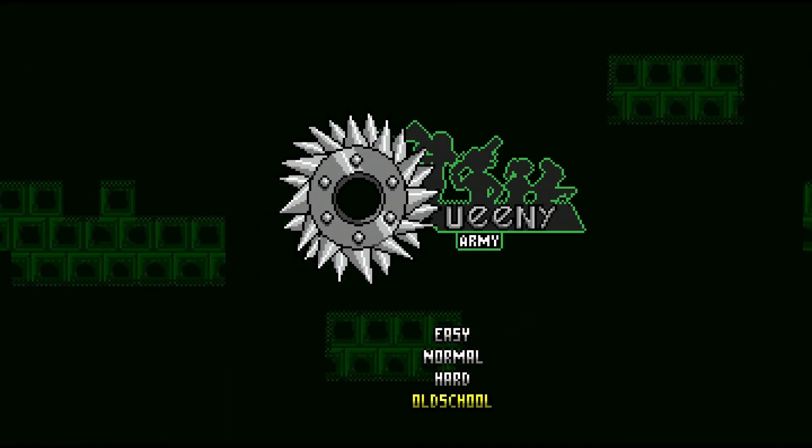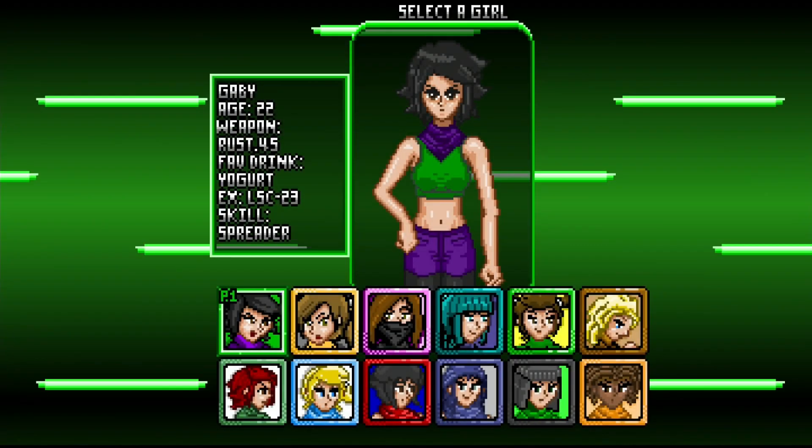There are four difficulties. I recommend that you play on easy if you want the platinum as fast as possible. You can skip the cutscenes with the option button.